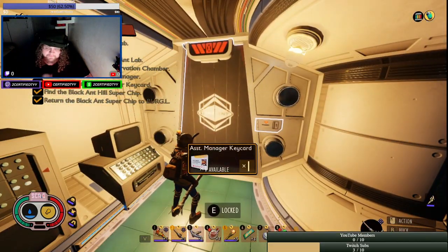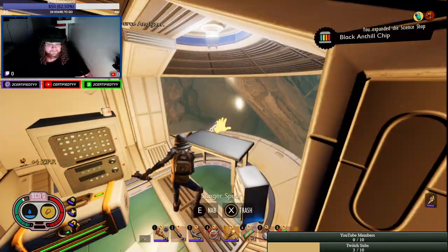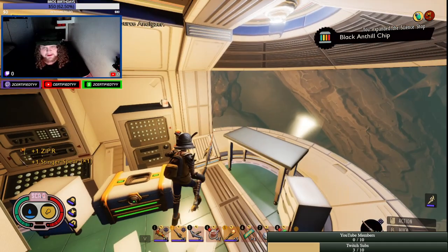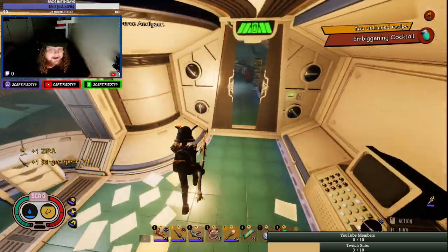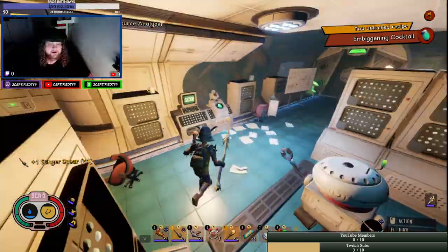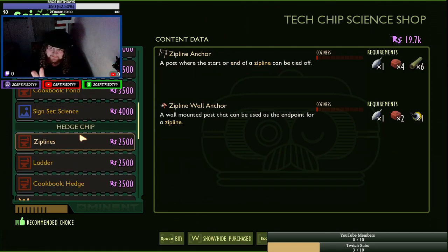This is what y'all are here for — ziplines! Now you got the zipline. There's a whole bunch of good stuff in here too. You also have to buy the base of the ziplines right here — very simple. You should spend on that. Now you've got the tool to use them, so make sure you also buy the base of the ziplines.